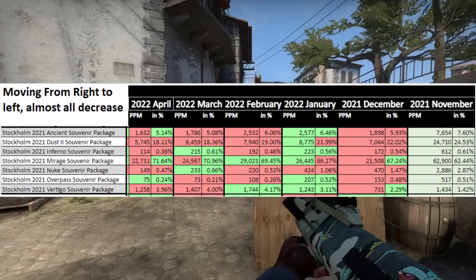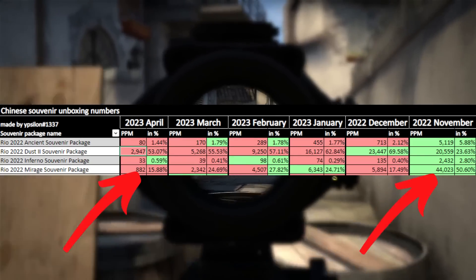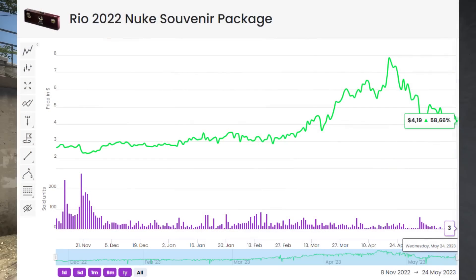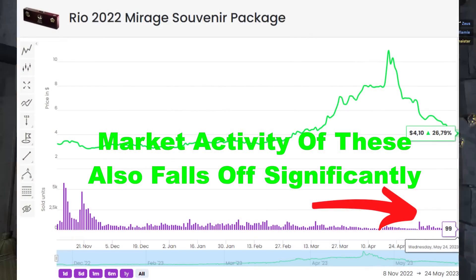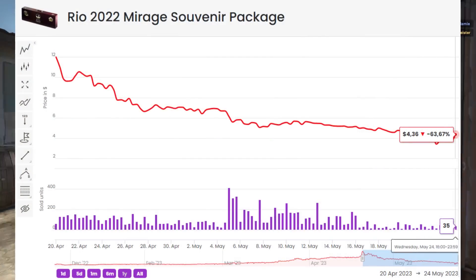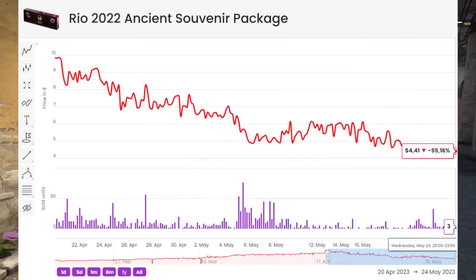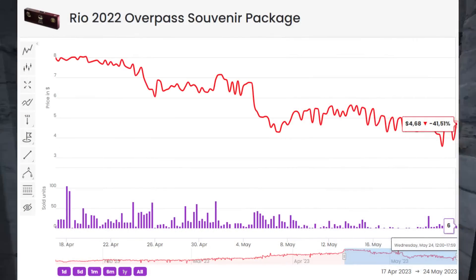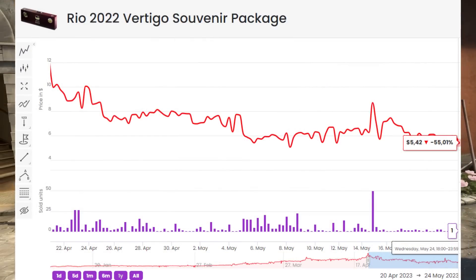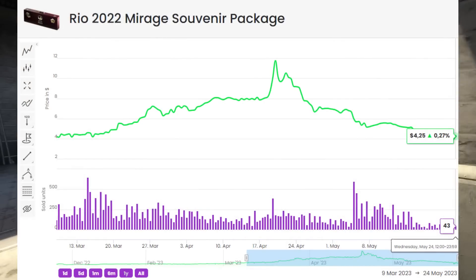There are a couple of things when it comes to souvenir packages. The first is that demand falls off extremely hard. Looking at past souvenir packages, there's not a ton of demand for them, and especially when most of these get re-released, you can see a massive drop-off in price. You need to know the market you're playing — the souvenir market is extremely volatile coming up on majors. We're not going to see a major for the next 10 months, which works to your advantage here, but you need to realize what market you're going into.